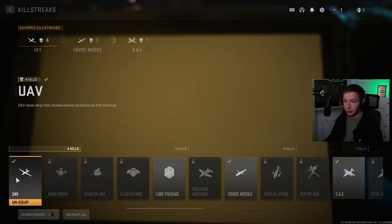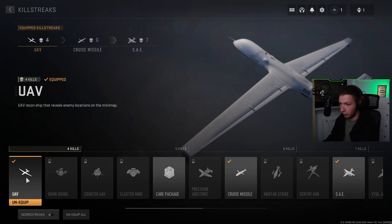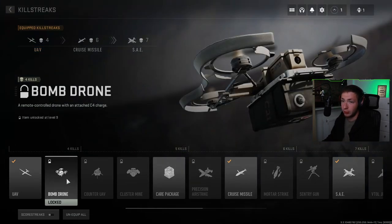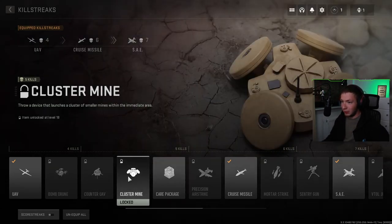Killstreaks — let's see what we got here. We got the UAV that reveals enemy locations on the minimap. We got a bomb drone, which is a remote-control drone with an attack C4 charge — the flyable C4 as I'm going to call it. Counter UAV is also here: a drone that scrambles all enemy minimaps, with limited range on larger maps.